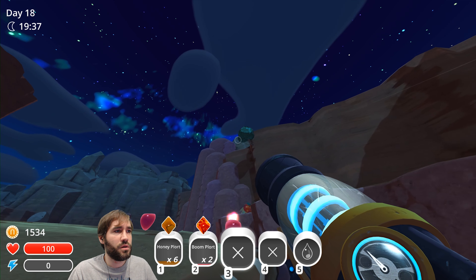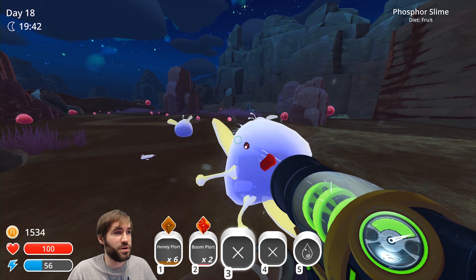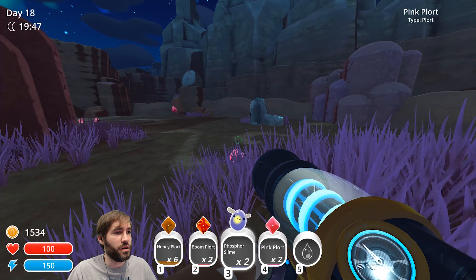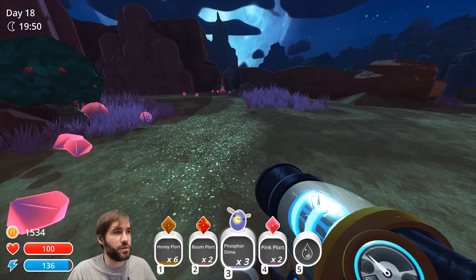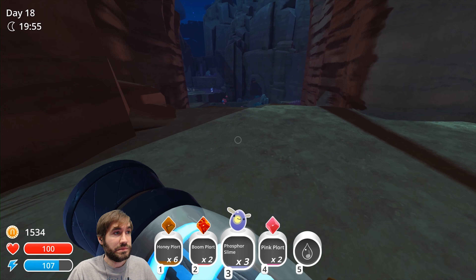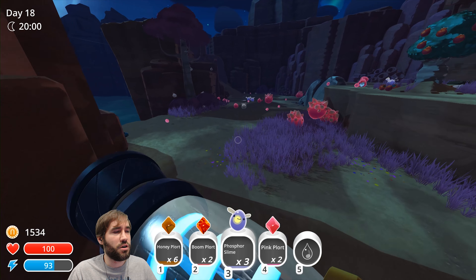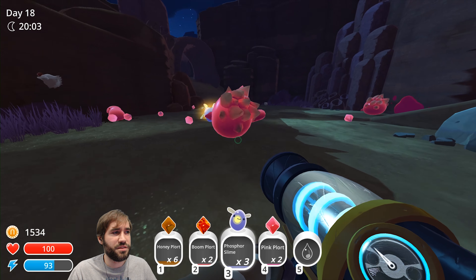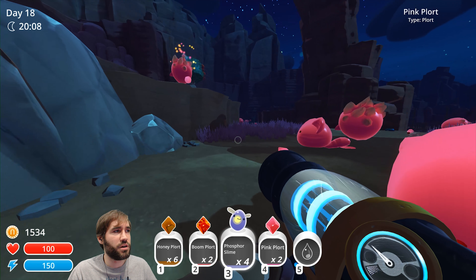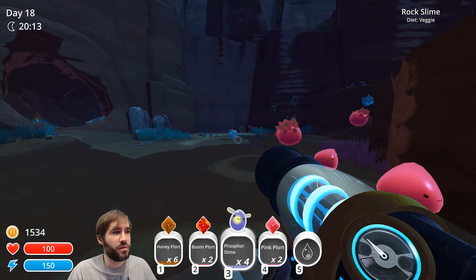Yes, here we go. What do they eat? They eat fruit — that's perfect for me. There's one, come here. We'll mix them with the lava ones or something. We have to be careful they don't escape though. Maybe we could mix them with the rock ones, because we don't have a source of rock plorts in the base, do we?